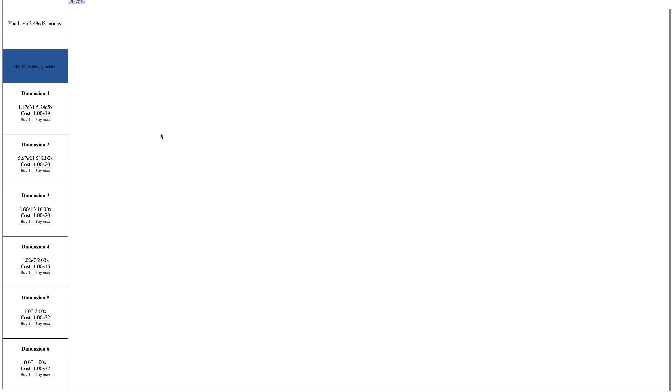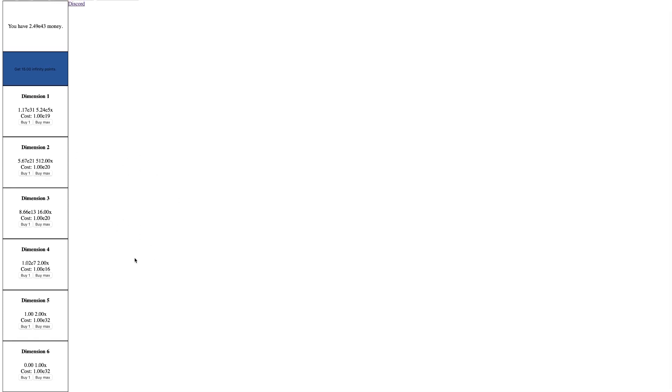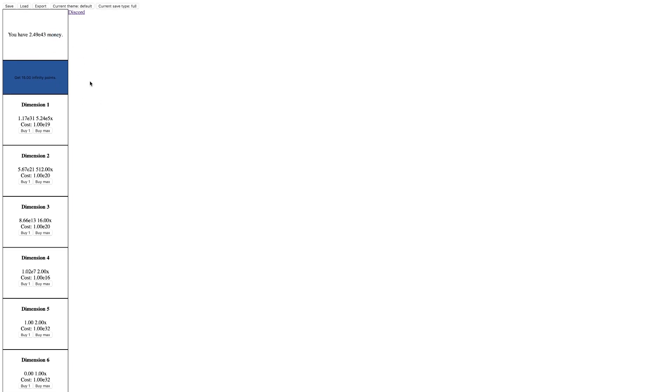So, Infinite Layers. I've done a little bit of this game and it doesn't look like there's any way to hard reset. It's basically an Antimatter Dimensions ripoff because it says 'dimensions' and 'money,' which is what Antimatter is referred to in the code, and then 'infinity points.' You can see dimension six produces dimension five — it's really the same thing.